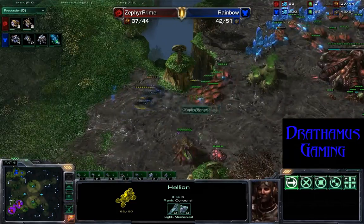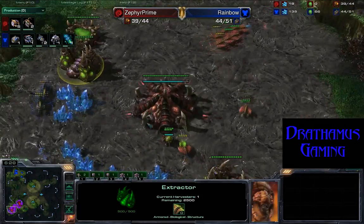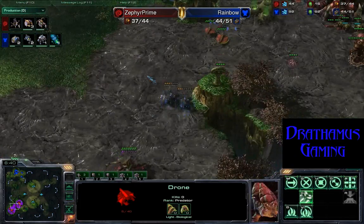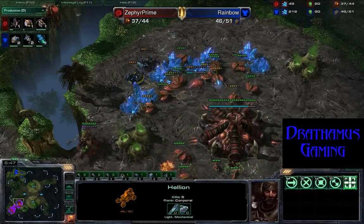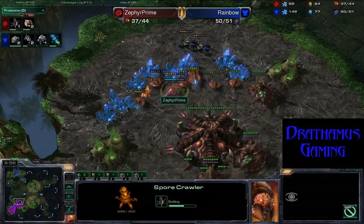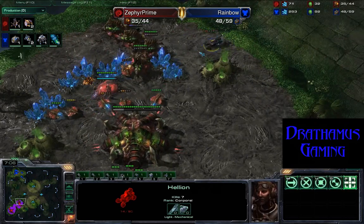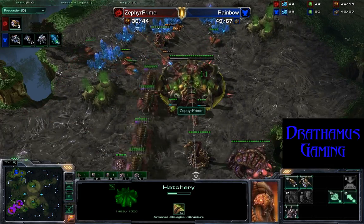Those drones are heading back home. They're trying to get a surround on the Hellion, but it's roasting another drone. Those Queens are like, 'Get back here — I'm way too slow.' Rainbow is causing massive damage with these Hellions. You would expect this would have been anticipated by Prime, but he can't get any mining done. These Hellions are just being a huge pain. Got nine kills total. He's bringing down a Sporecrawler — that Hellion's got seven kills. He sniped that last one right before he died. That was a huge loss for Prime.